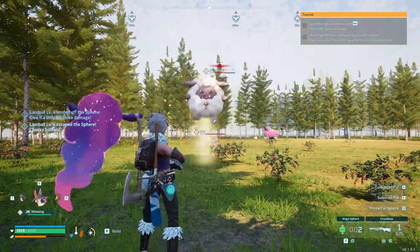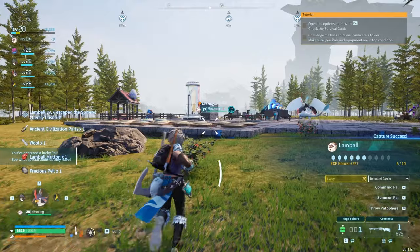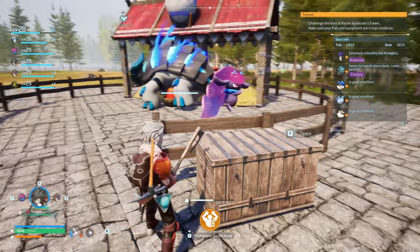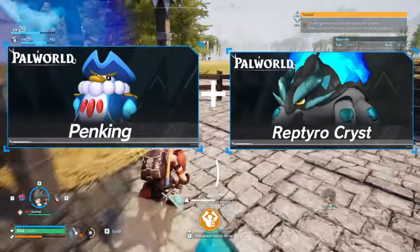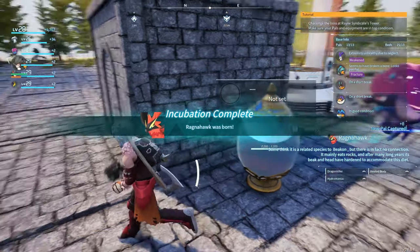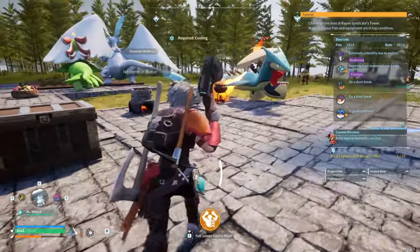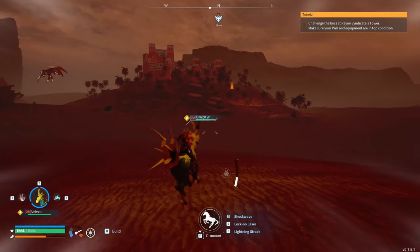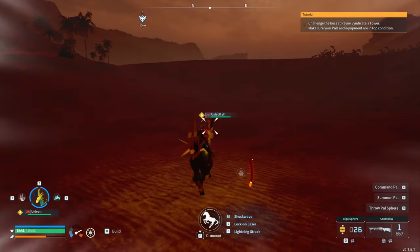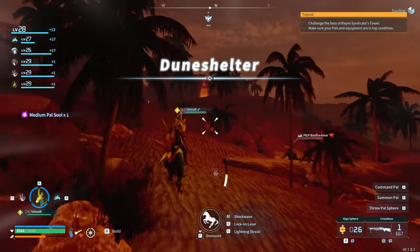I made the shiny Lamball my friend with a 100% catch rate. I was going to need to go to the desert so I built some heat-resistant metal armour, and of course bred up some more creatures. If I breed a Penking and Reptyro Cryst I was able to get a Ragnahawk — good because it had level 3 Kindling, making metal production and cooking so much faster. Using the armour I just made, I was able to go into the desert and find our next settlement.